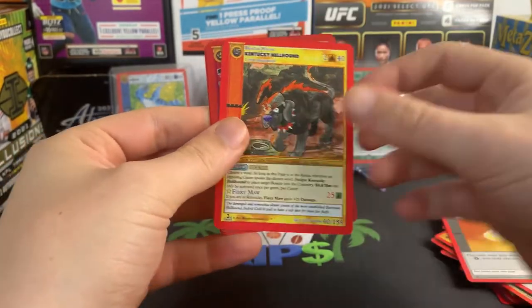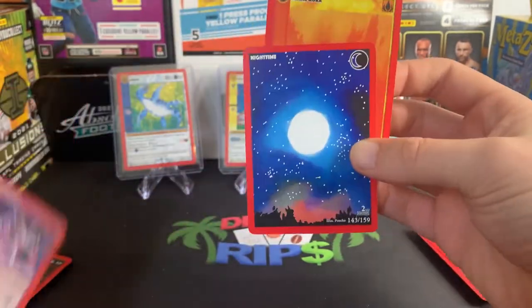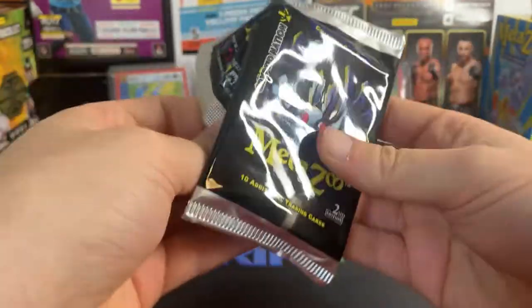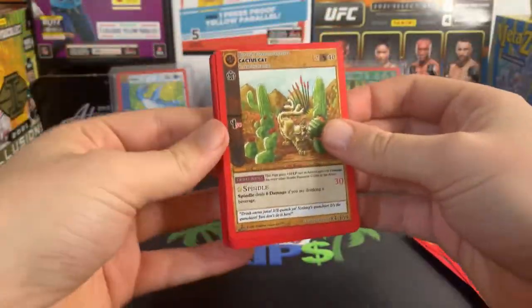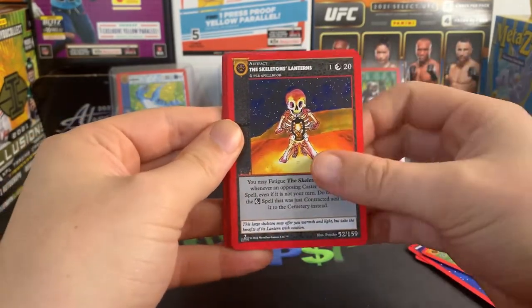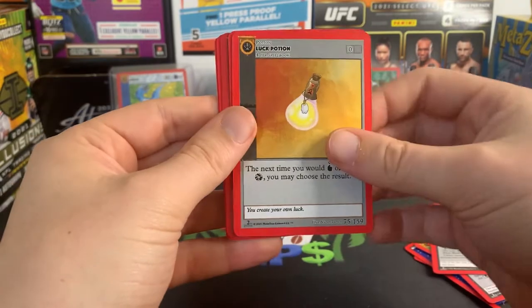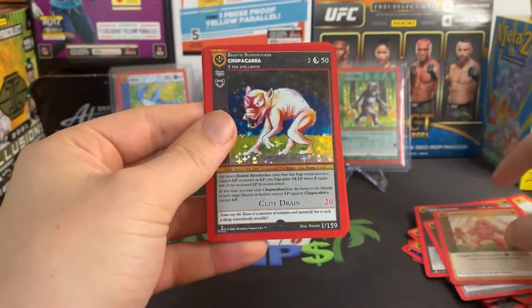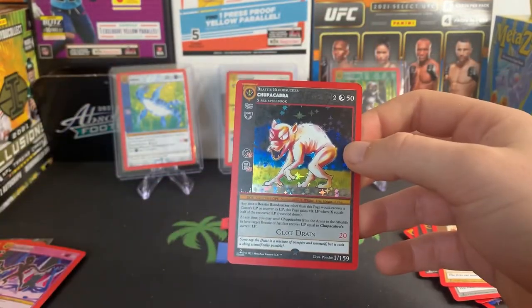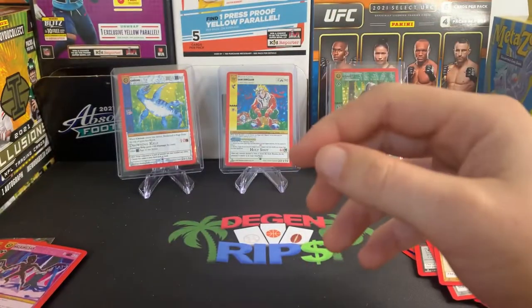A Luck Potion, Kentucky Hellhound, Walking Sam Reverse Hollow. Cactus Cat, Ghost Deer, Wapaloosie, Skeleton's Lantern — haven't seen that one yet. Book of Shadows, Luck Potion, Stoneskin. Another Chupacabra — Full Hollow. Sleeve him up.